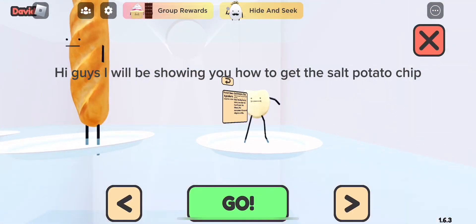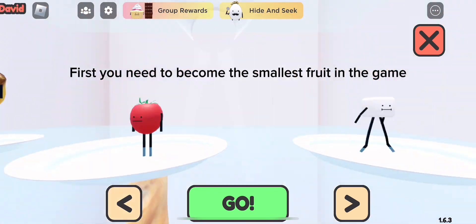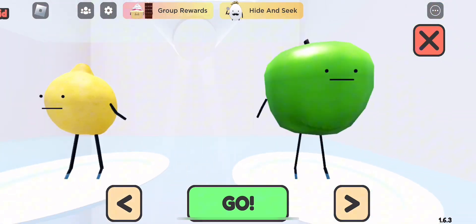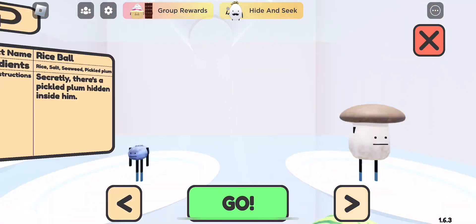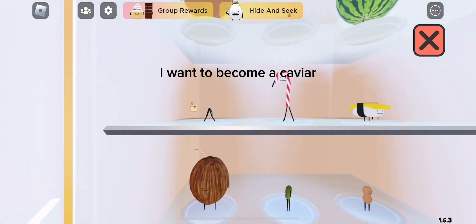Hi guys, I will be showing you how to get the salt potato chip. First you need to become the smallest fruit in the game. I want to become a caviar.